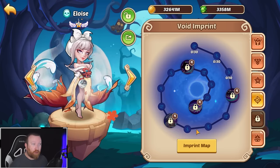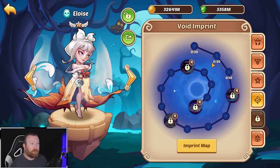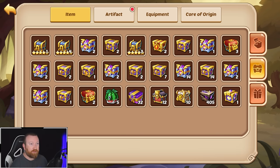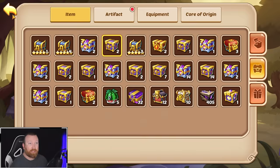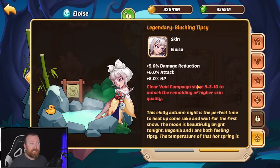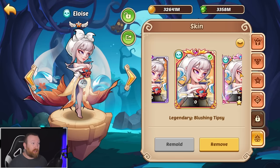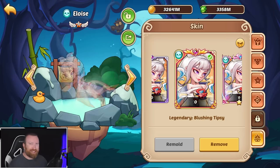Once you get to E5 you can start V4-ing this hero. You shouldn't really need any imprints to get Sea Land 20 done, but you can get some if needed. She also has a limited skin — Blushing Tipsy — and her skin is available from event chests, making it very easy to obtain. It has really strong stats: 5% damage reduction, 6% attack, and 8% HP — all very solid stats for a hero. Plus it looks pretty cool.